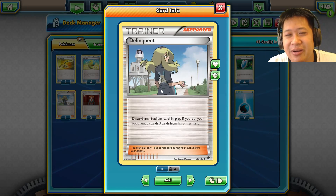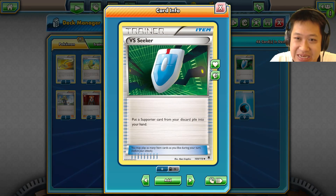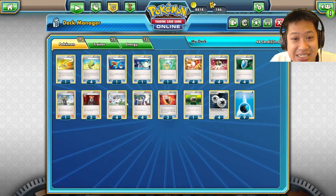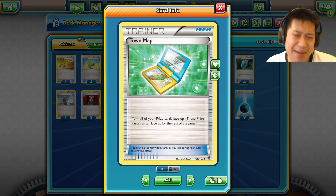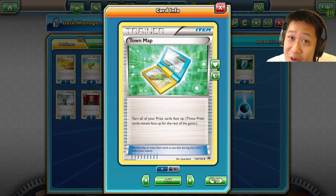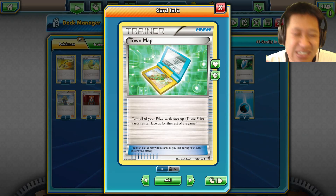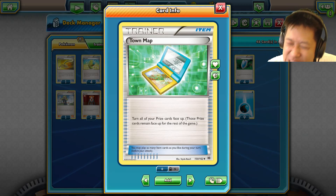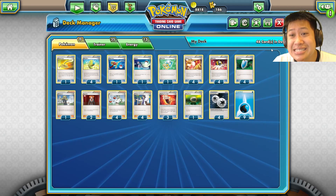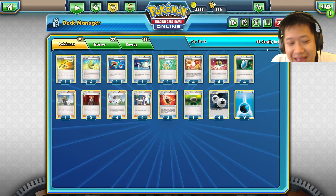Delinquent is a supporter, so if you're low on deck space it's something to squeeze in because you can retrieve it with VS Seekers and it's nice to have access to. Town Map is also great — when you knock out Pokémon you can look at your prize cards and see something you can use next turn guaranteed. That's 48 cards covered already.